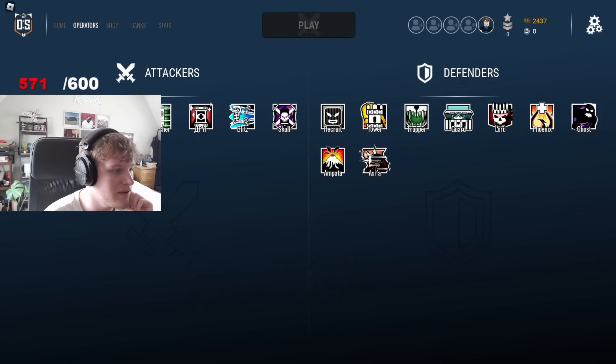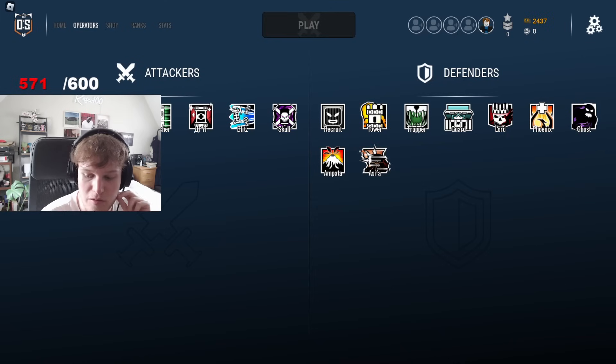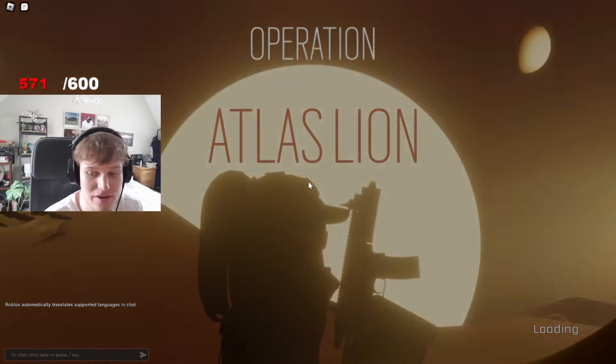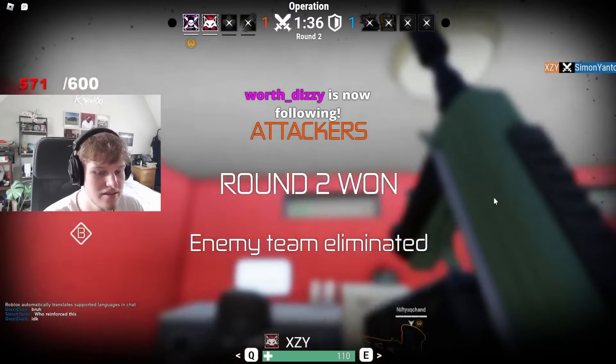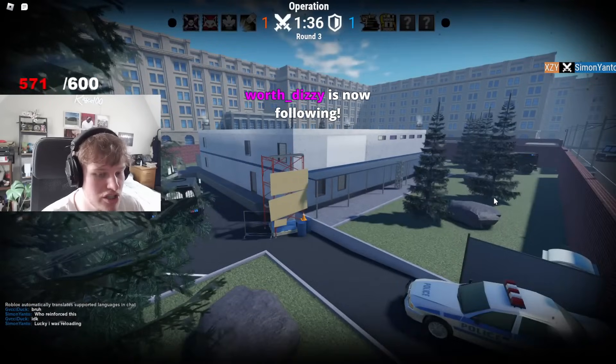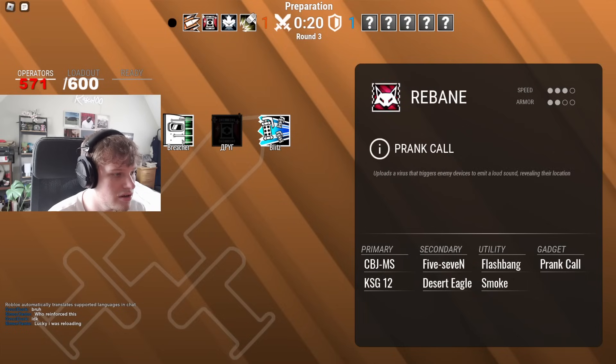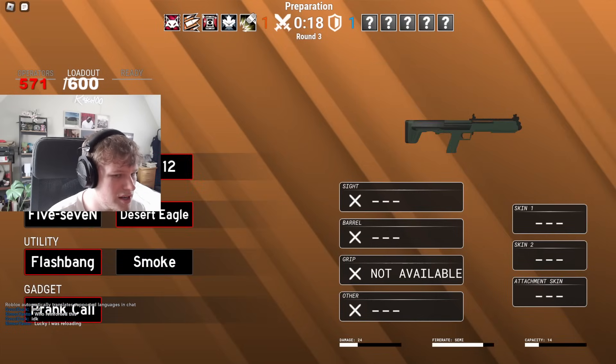Bro, look at this and tell me this don't look like literally Rainbow Six Siege. Let me move my cam. Got Rookie Assault — I think that's Ash, Sledge I think, Monty, probably like Doc, Thunderbird, literally Blitz. Oh my god. It's funny to me how much this actually looks like Siege — bro, they've taken all the operators.